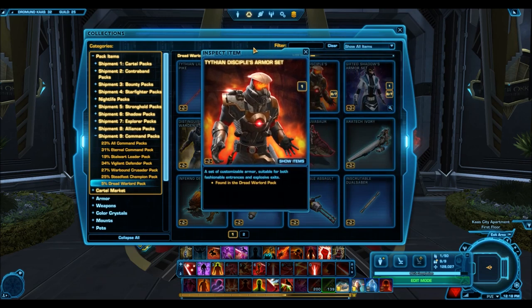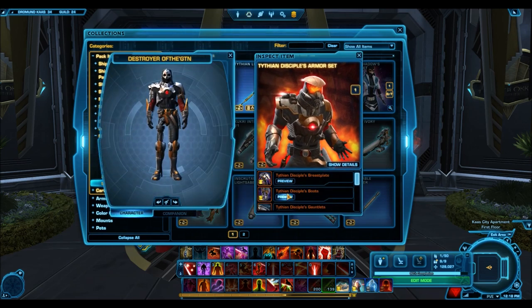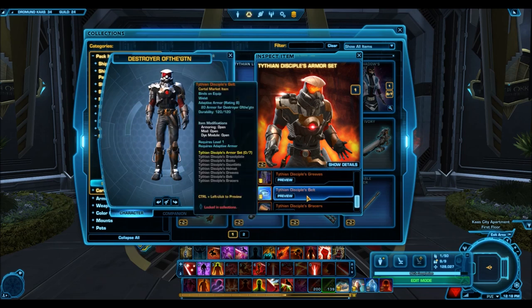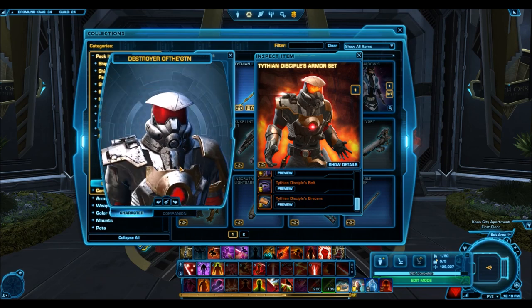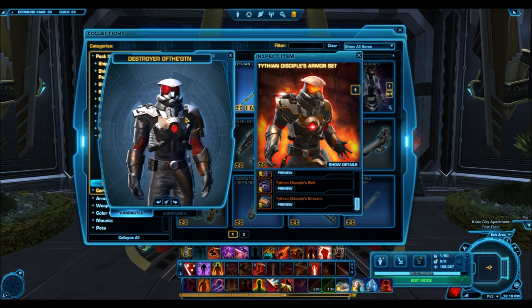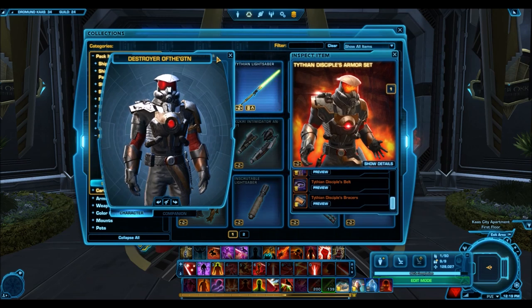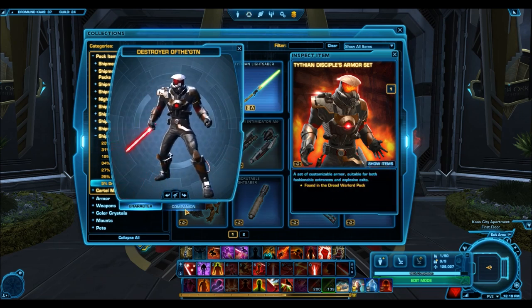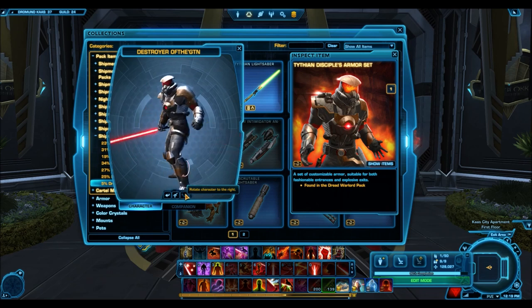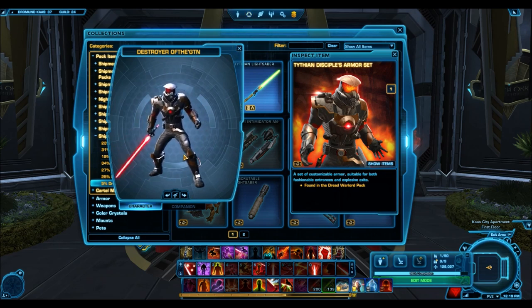Starting with the gold armor sets, we actually have two this time. First, we have the Tythian Disciples armor set — probably one of the most anticipated ones. When it was datamined, that was the one I was most excited about. It's unfortunate to say I'm a little bit disappointed. The design is obviously very cool and unique; when you look at this armor set, you definitely see Tithe in it — it's a miniature version of how the god looks himself. But it's not really flashy enough in my opinion. When you look at just the image it looks really cool, but in-game I'm hoping maybe it has some sort of effect associated with it, because that's not what the description says. It's still nice nonetheless — I just had my expectations a little too high.